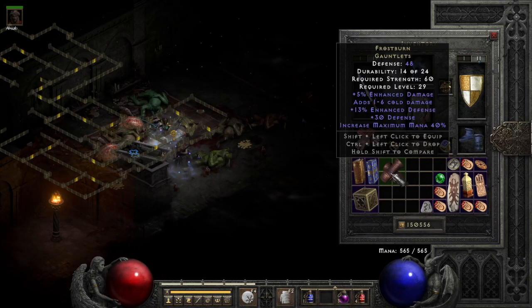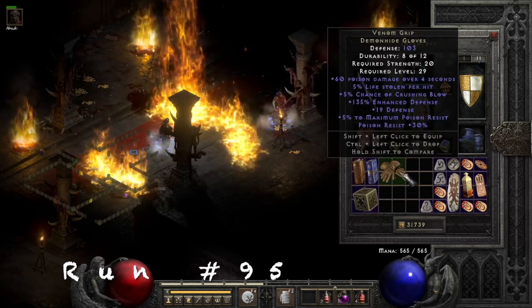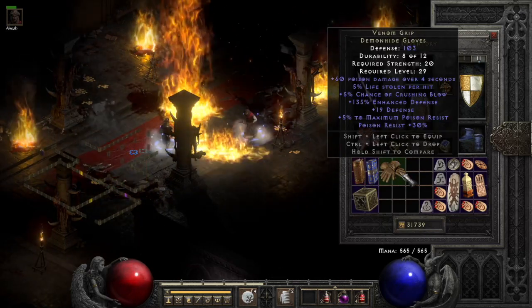Next we find Frostburn, and if you have fine duplicates or if you don't even need them for your character, they trade very easily early on.